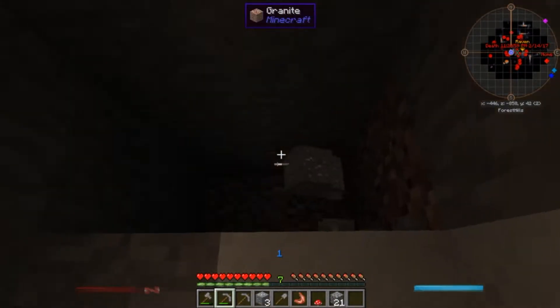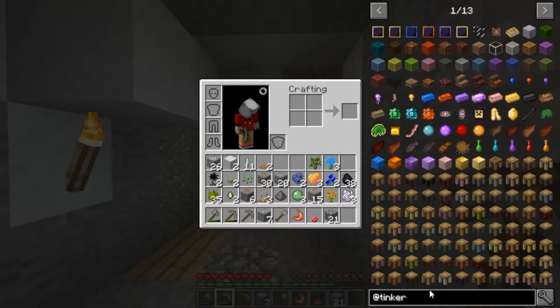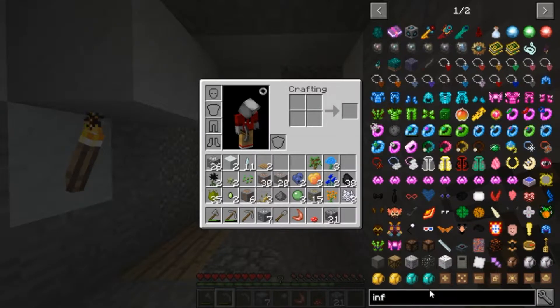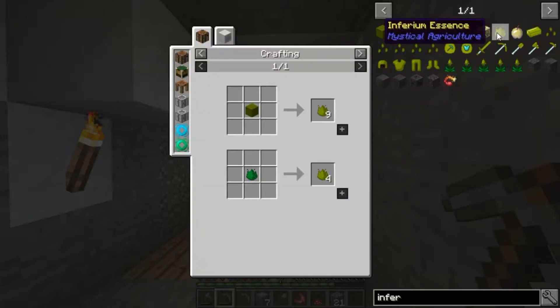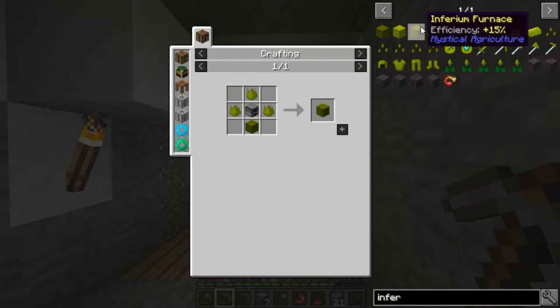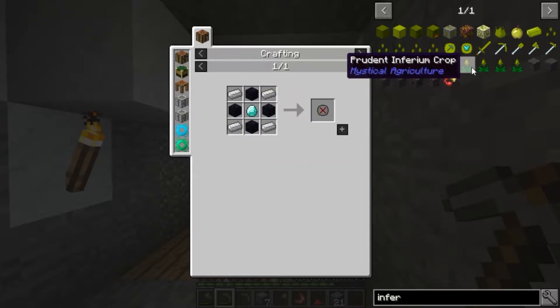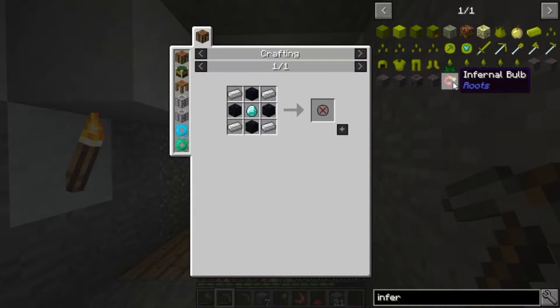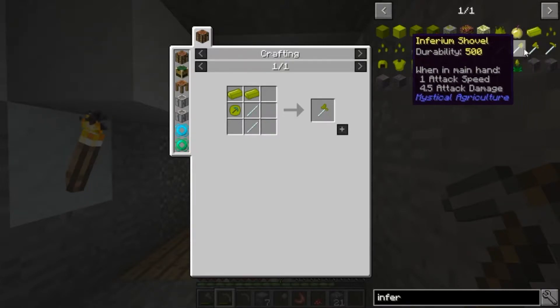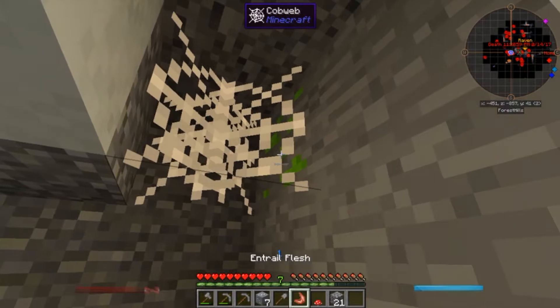Some more goodies — we got lead ore, that's good. And some more inferium. I'm not sure what it does, let's check it out. Inferium... you can use the block, make an inferium ingot, inferium furnace with plus 15 efficiency — that's interesting. I can make inferium armor, inferium tools. And inferium crops — so I can make crops with it. There's a bunch of things you can do with inferium which is quite nice.